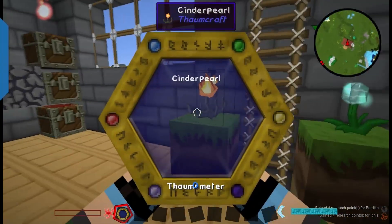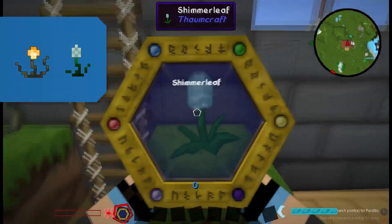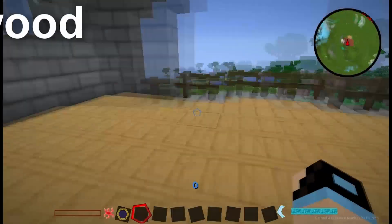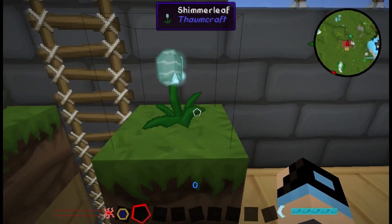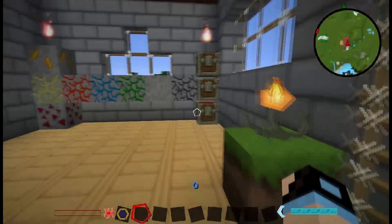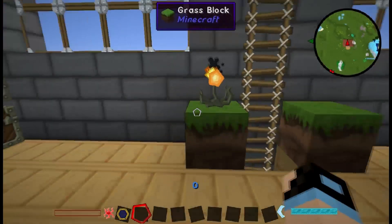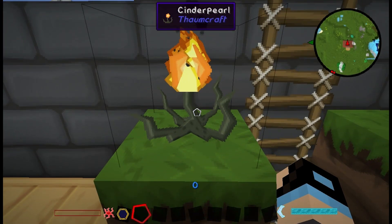Next we're going to learn about shimmerleaf and cinderpearls. Shimmerleafs are found around quicksilver, which are in magic forests most commonly. When destroyed, they will drop quicksilver. And once cinderpearls are destroyed, they will give you blaze powder.